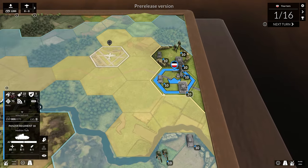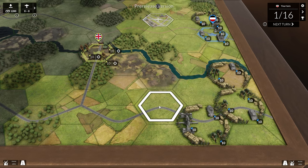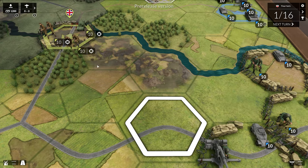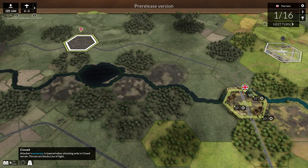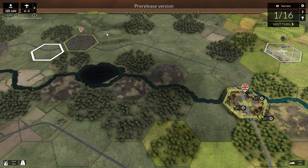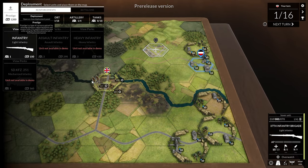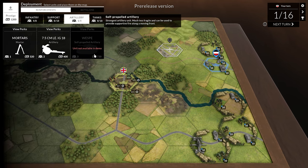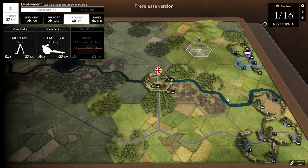The biggest thing to keep track of is that hexes can have different terrain — a road on a plane, marshland, swamp, trees, or entrenched infantry and vehicles. You can hover over the hex name to see what happens; in the city, the attacker's accuracy is lowered. Terrain also blocks line of sight, which means a unit here cannot directly engage a unit over there unless it's an artillery unit. Before we get into the battle, I need to mention deployment. We have one deployment zone and 1,200 prestige — we can actually buy new units to use in this battle, and the more victory points we capture, the more prestige we gain.